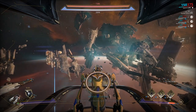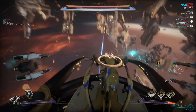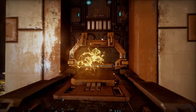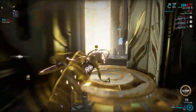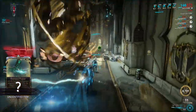First of all, it's important to note that all of the desirable items drop from Rotation B caches in Corpus Proxima missions. Rotation B caches are the caches in the loot dungeons, indicated by a white marker once you begin the mission. At the end of these loot dungeons there'll be a terminal to hack into, which grants you the Rotation B cache reward. Then you complete your mission as usual and hope for the best.